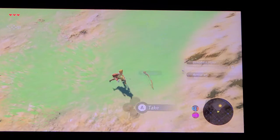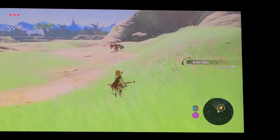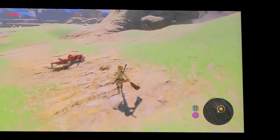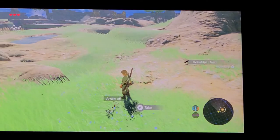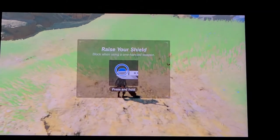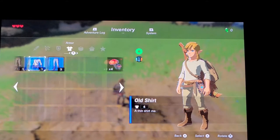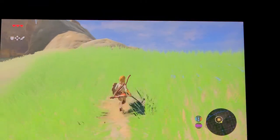More arrows, a Bokoblin horn, and we get another bow. There's another dude here. Let me see if I can get him. There we go — let's finish him off. Oh, he has a shield. We got him. Oh no, there's one more. A traveler sword — that looks probably the most powerful thing we have. I'm used to playing Xbox so I don't really know the controls. I need to use the traveler sword because that has the highest number.